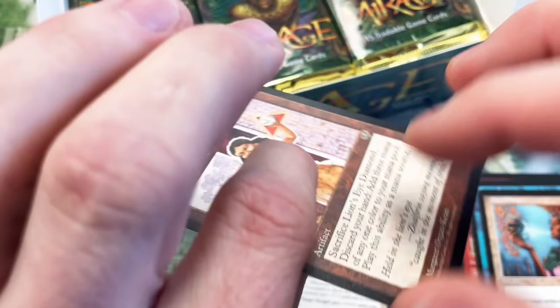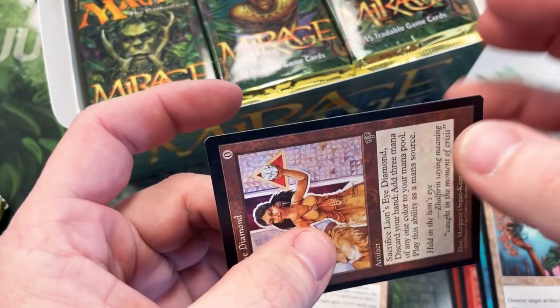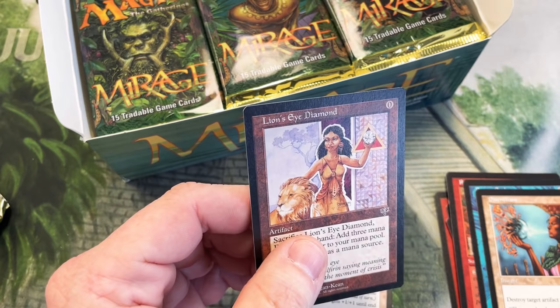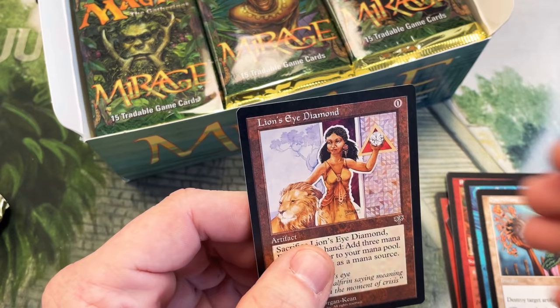Centering is a little left to right and towards the bottom. The back is pretty nice. Hey Scott, you got a sleeve handy by chance? I don't want to sit this down — I'm going to wait for a sleeve. Because I don't know what a pack-fresh Lion's Eye Diamond is worth these days. Just hit a Lion's Eye Diamond in the second pack. Holy crap — that is insanity.